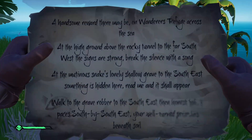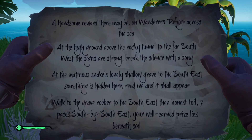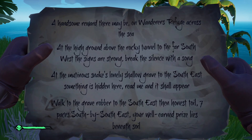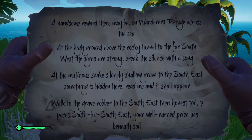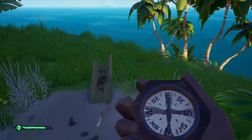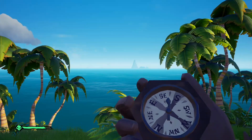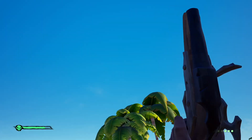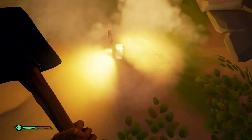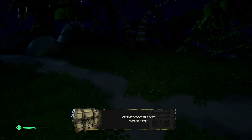'Walk to the grave robber to the southeast, then honest toil seven paces south-southeast — your well-earned prizes live beneath the soil.' So standing here, southeast is this way. I hit something — oh, you did it! Chest, sweep!